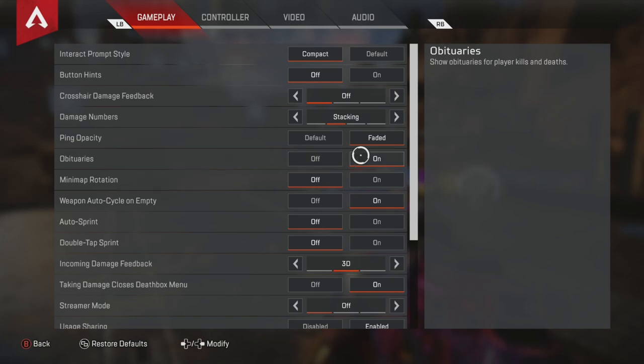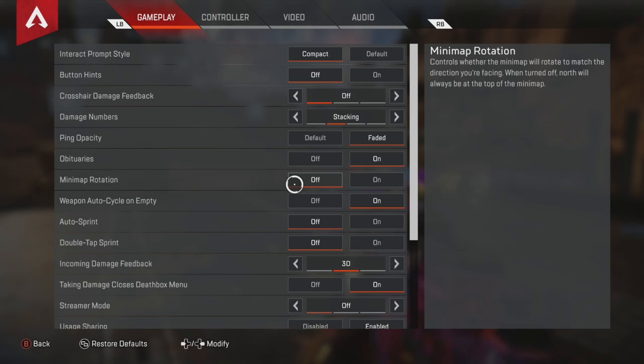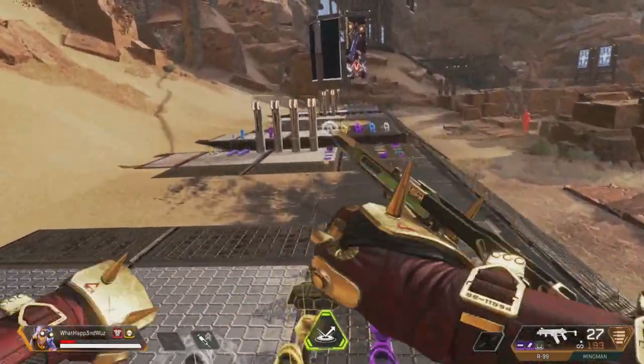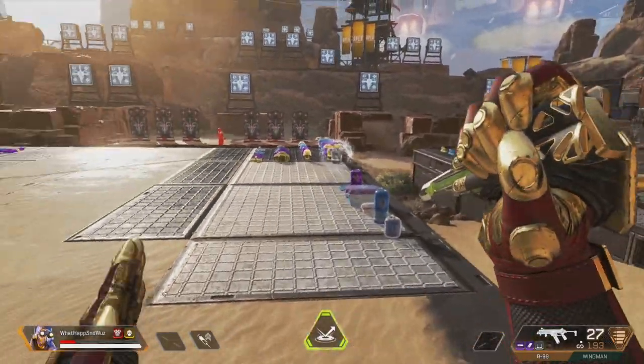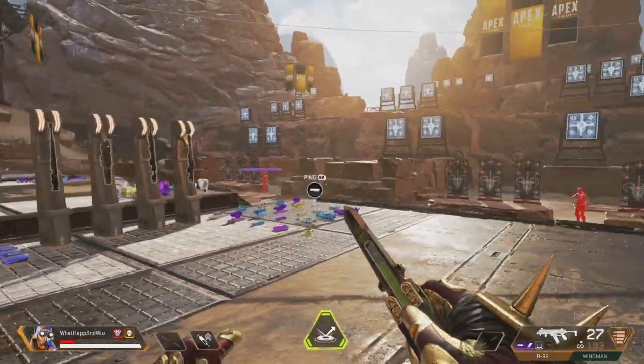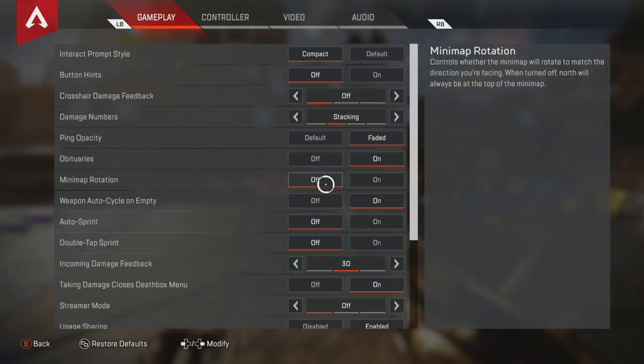Obituaries — that doesn't matter, you can leave it on. Mini map rotation — leave it off. The reason why is because when you're running around the map, you don't want the map rotating with you because it might throw you off. You might think you're going left, but when it rotates, it's really right. So I suggest just keeping it off. It's so much better.